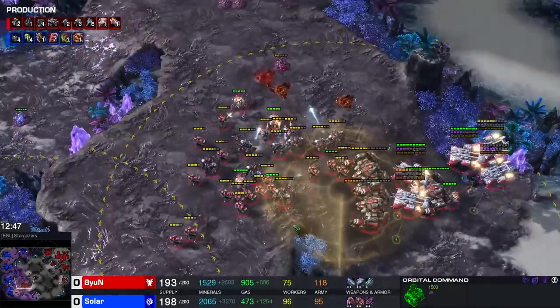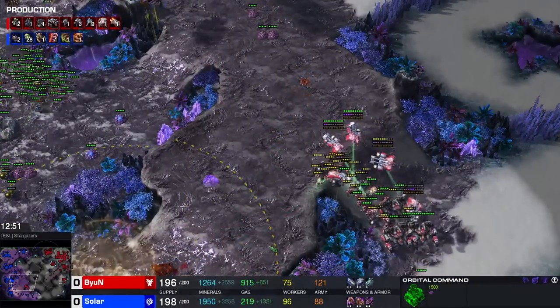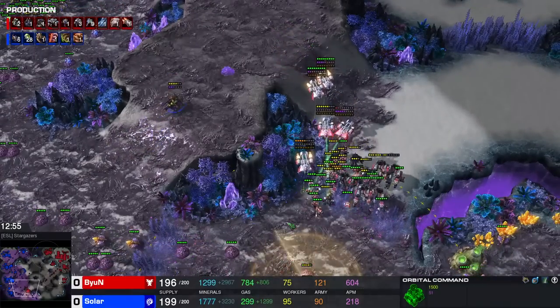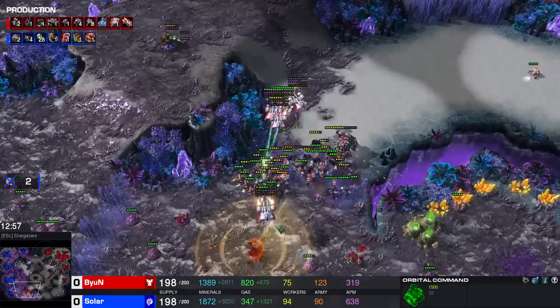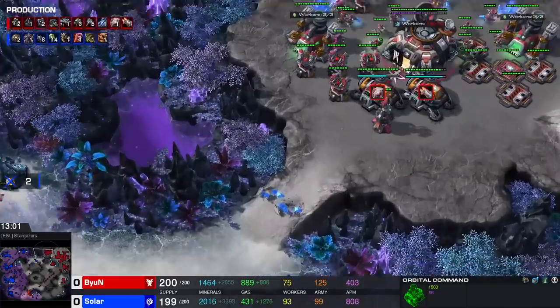Mine count is still at 6, the Thors stay alive, and the Medivacs stay alive - these are kind of the key units in the composition. Marines are very easy to rebuild. Working off like 4 barracks with Reactor, 4 with Tech Lab - you're building 8 marines at a time and 4 marauders at a time. These will be easily replenishable. The problem is often with the mines, the Thors, and the Medivacs - you can build 2 at a time for Medivacs and mines, but Thors only 1 at a time, so it becomes a lot harder.